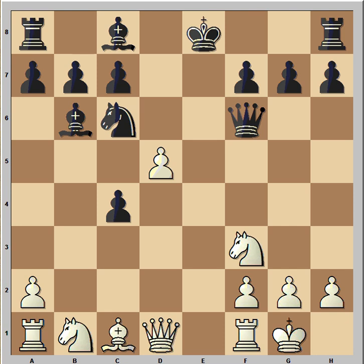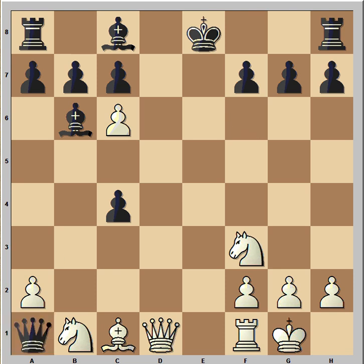How would you continue in this position? Well, white decided to ignore the threat — he captured the knight, queen takes rook, and it's white to move again. How would you continue? If you saw rook to e1, excellent, this is the move.